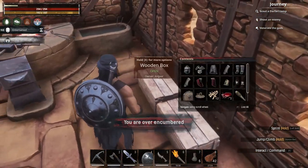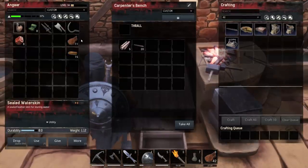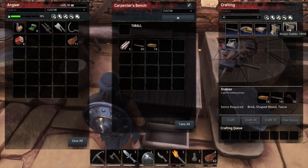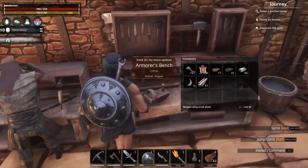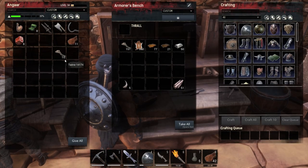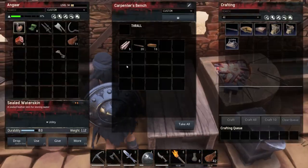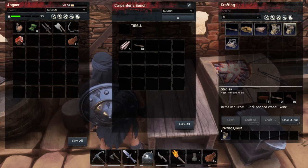Put my stone back in there — we'll do that later. 15 brick and 10 twine. Put the twine in there. Stable — craft. It's going to take a wee while, back in a minute.